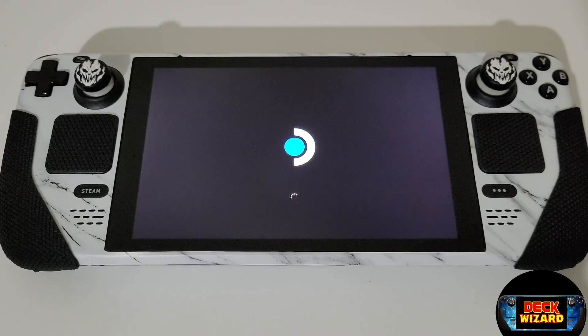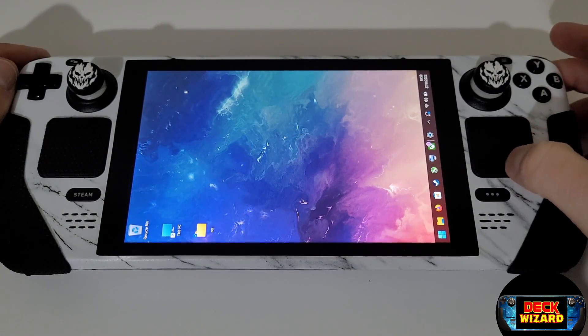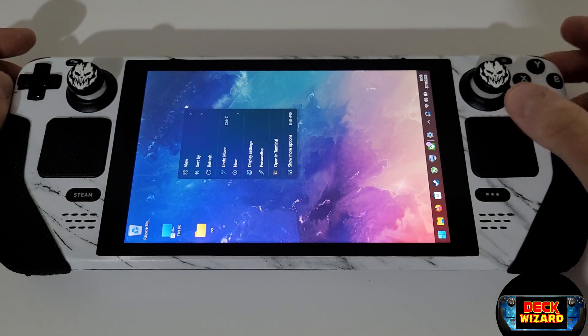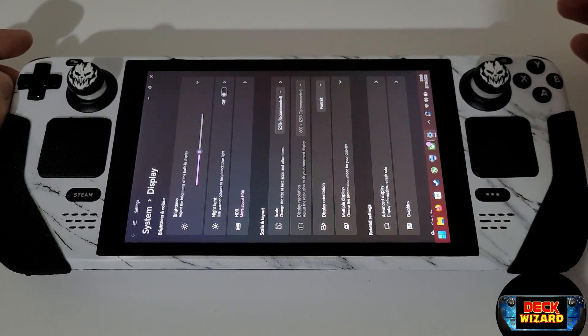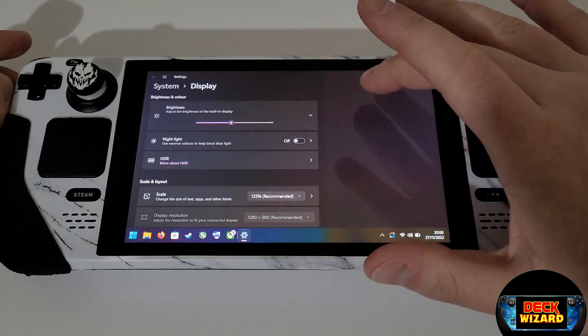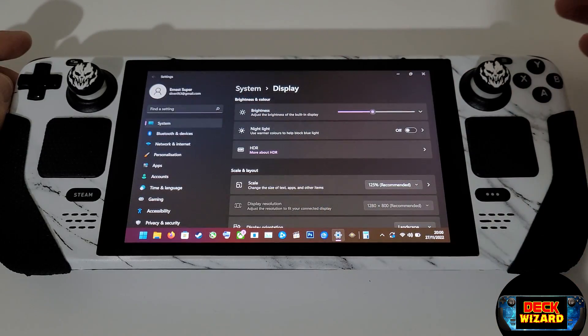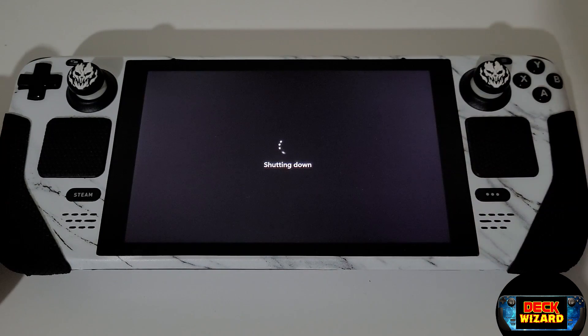Turning on the Steam Deck normally, you will see that we only load into our Windows installation, which will be in portrait mode. So right click on the desktop, go to display settings, and change your orientation from portrait back to landscape. Once done, simply shut down the Steam Deck.